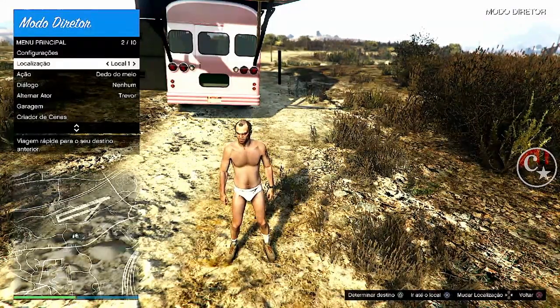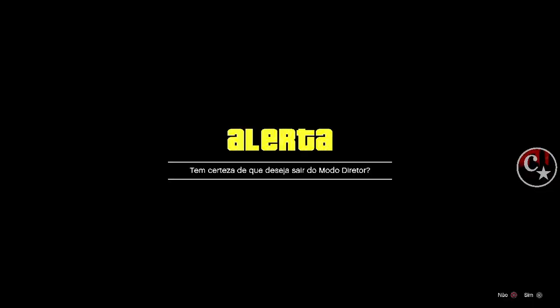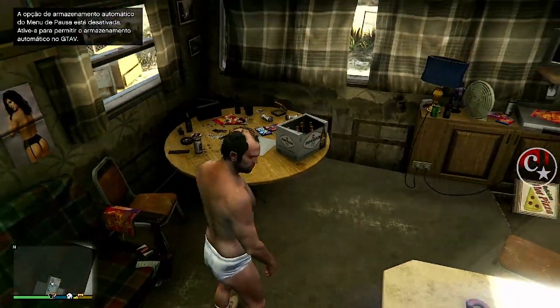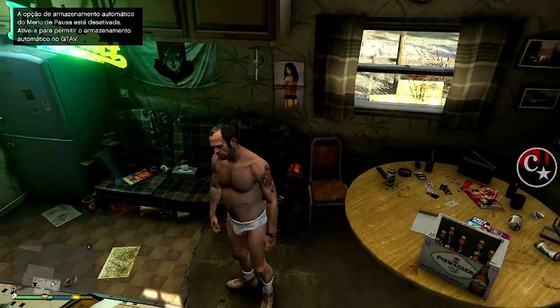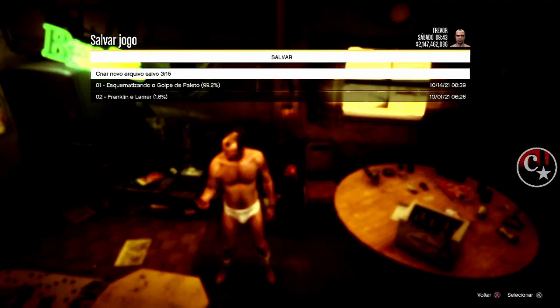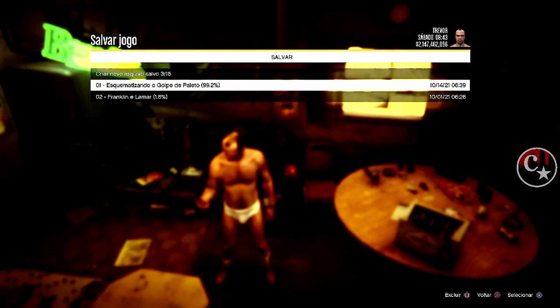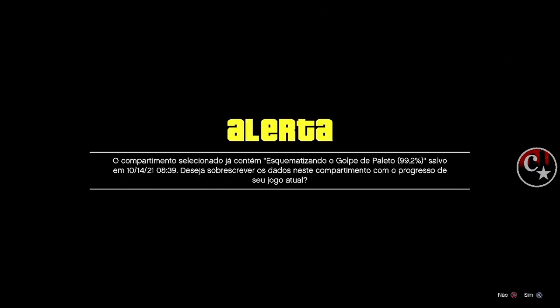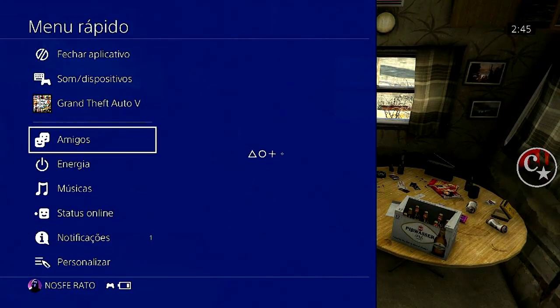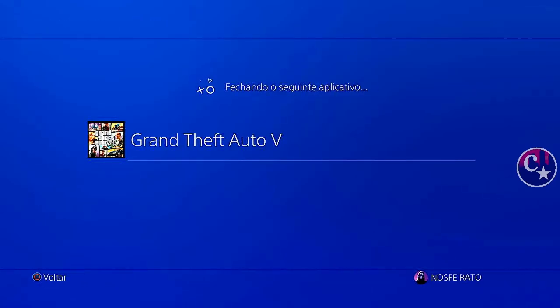Vamos apertar o triângulo pra marcar esta localização aqui. Olha lá, que já modificou o minimapa. E vamos sair do modo diretor. Confirmem — a gente vai voltar pra dentro do muquifo do Trevor. Chegando aqui, a gente vai levantar o telefone, setinha da esquerda, e vamos renomear em cima do save modificado do DMO, que é este aqui. Vamos então subscrever isso aqui — salve em cima. Já salvei. E vamos fechar o jogo. O que a gente fez aqui foi nada mais do que trocar a localização e salvar em cima do mesmo save.